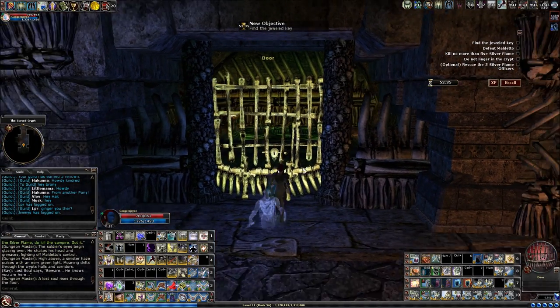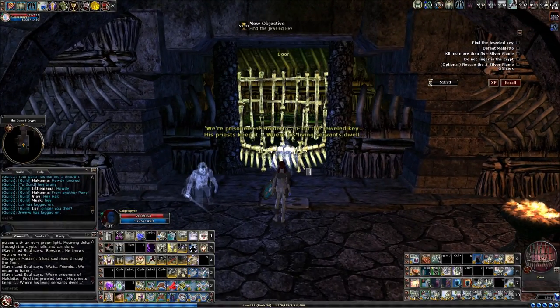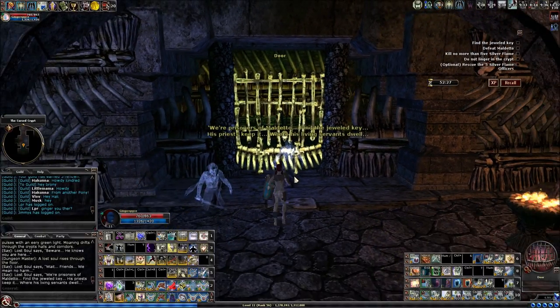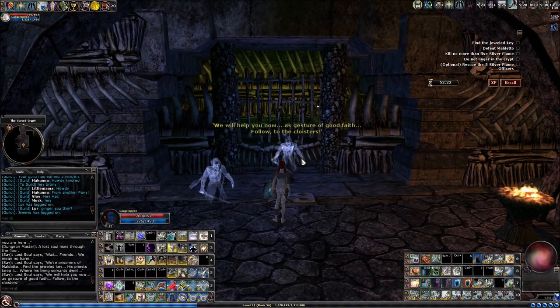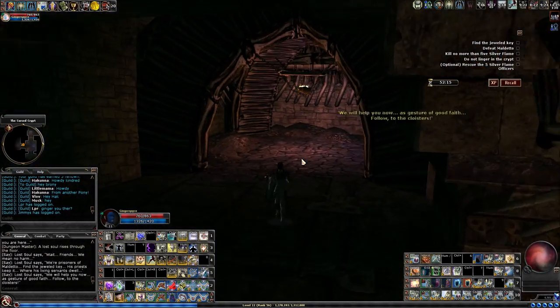We're going to need a key to get in here. You want to approach the door to have those spirits activate, because they're going to help you — they're going to let you into the sealed rooms. They're going to run off to the sealed rooms, one on each side.